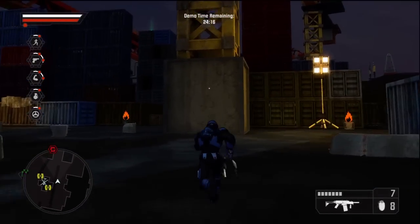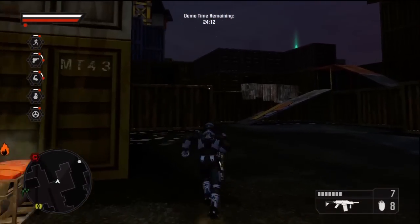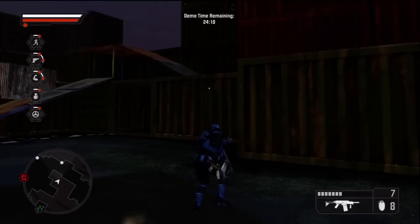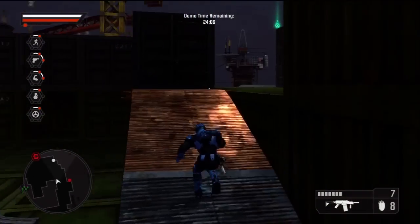Taking control of this stronghold means we can establish a landing zone for agency air support. Barrels like this are highly explosive, Agent, so be careful not to be within the blast radius when you shoot one.